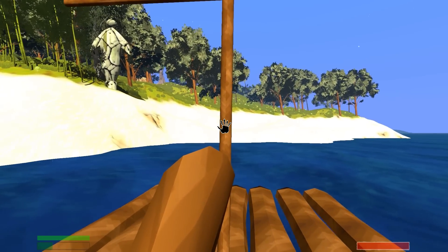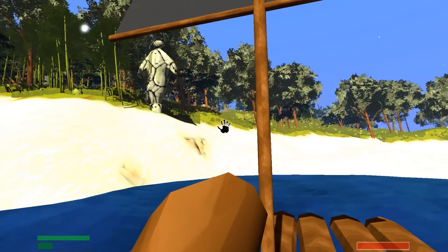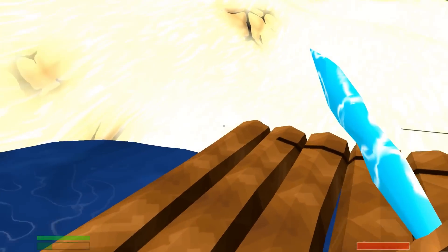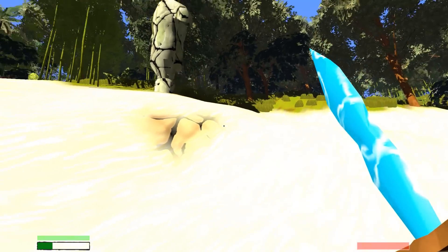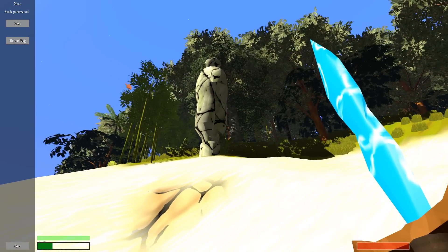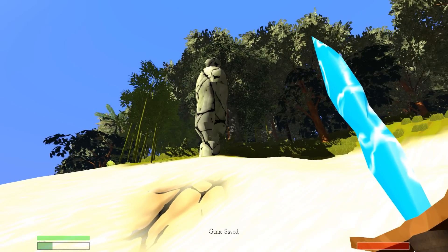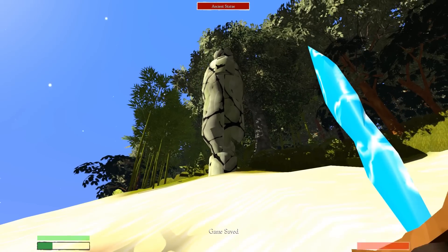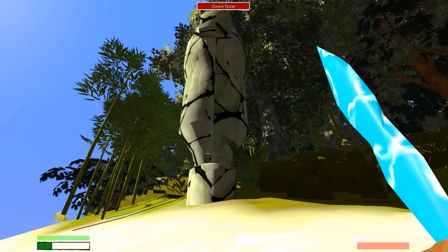Here we go. Awesome. Because I wanted to find it for myself. It is a statue! It's like a big stony statue thingy. That'll be the name of this episode - Stony Statue Thingy. Now, is it alive or is it dead? Will it come alive if I pray at it? What can I do with it? It's an ancient statue, it's got a name, and it looks like we can... it's got a health bar.